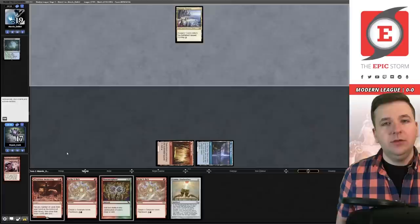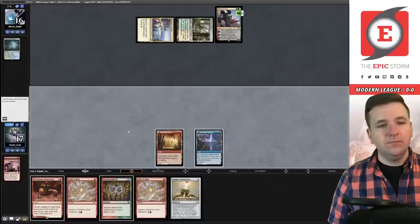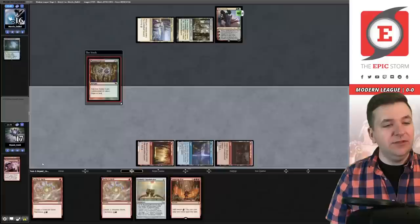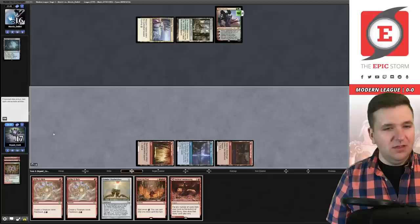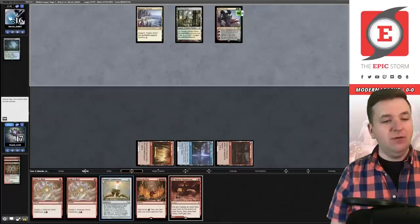We have to be worried a little bit about Leyline Binding on our Belcher. Temple Garden — yep, Ren and Six. Okay, that was a good one. We'll play the Valakut Awakening and then Manamorphose. Ideally I'd drop Pact — oh, I did not want to do that. It just added blue-blue super fast. I can't play Strike It Rich now. Undo. That stinks. I was trying to play Pyretic Ritual, so I guess I need to draw a ritual now.